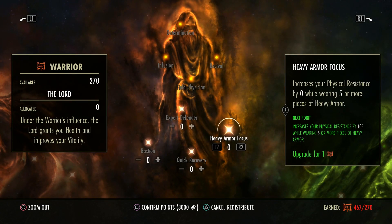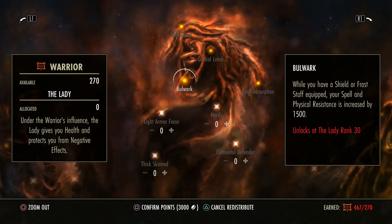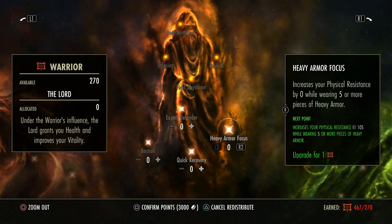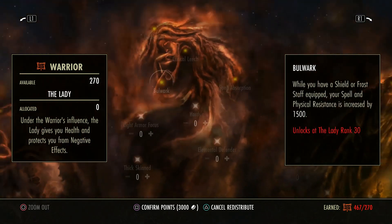Again, heavy armor — you had light here, you had physical medium here — they're all physical bonuses to resistances. If I have five pieces of one type, this one is exactly the same, but the physical resistance bonus is for wearing heavy, not for wearing light or medium. Quick recovery is very important because it increases your healing received.